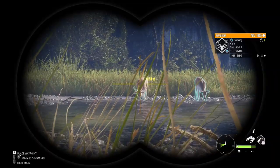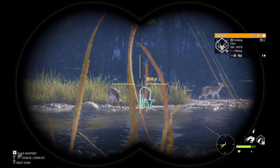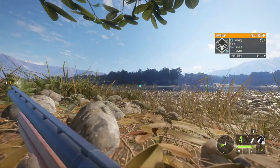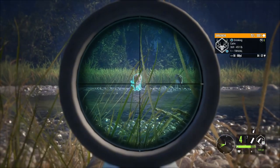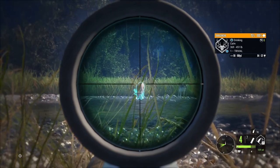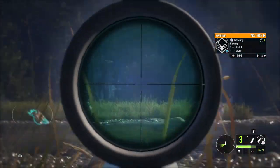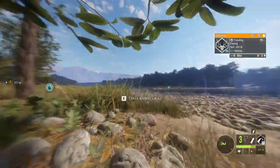I'm going to go over here and wait for these barasingha deer to come in. There's a swamp deer at level one and a decent level three. I kind of want the level one because I don't have it in my lodge yet. When he picks his head up I'm gonna take him — yep, he picked his head up, I took him.